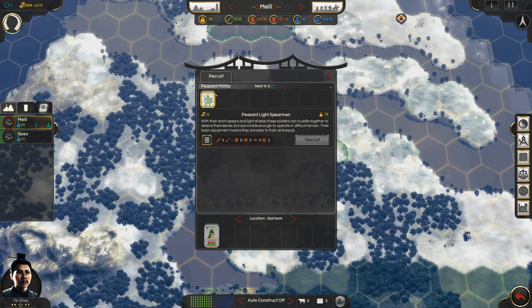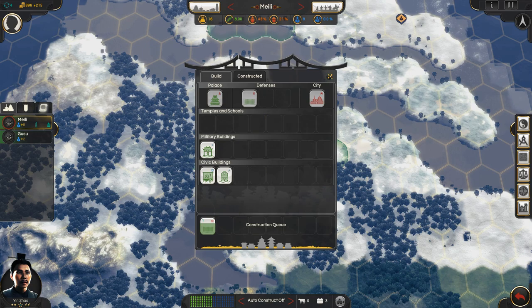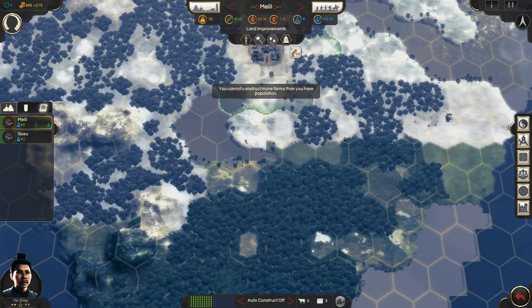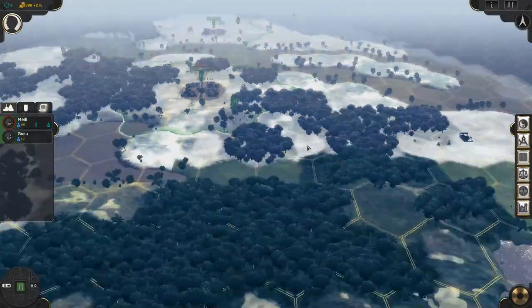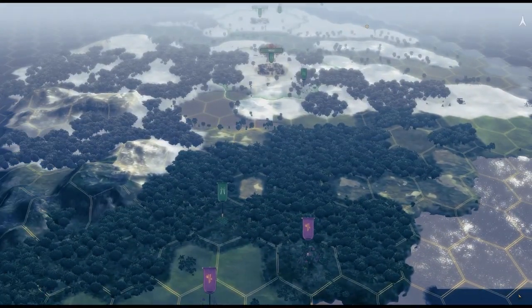There are population caps and unit limits, and units cost upkeep that will prevent you from building too many units, especially at the beginning, so we'll be holding back. One thing I want to be doing in terms of buildings is making bazaars. Now that we have multiple towns, we can use bazaars to trade between them and make ourselves some money.